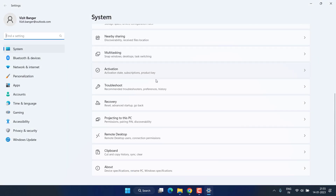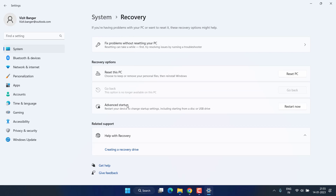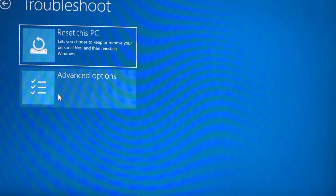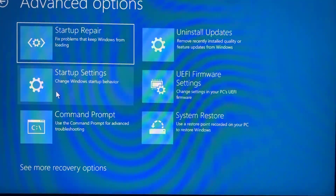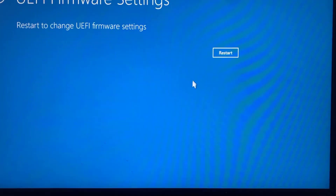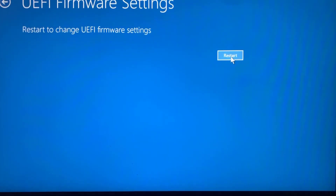To enter the BIOS menu, head over to Settings and click on Recovery. Click on Advanced Startup, then click Restart Now. Once you click Restart Now, you will enter the BIOS menu. From here, click on the option Troubleshoot, then click on Advanced Options.